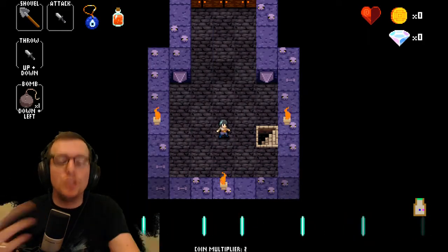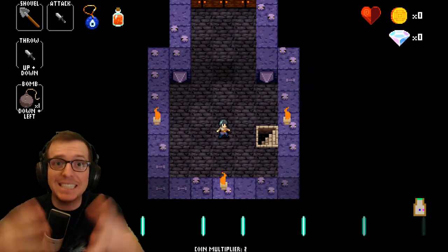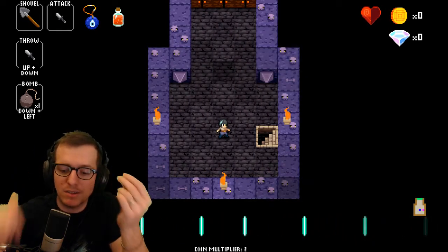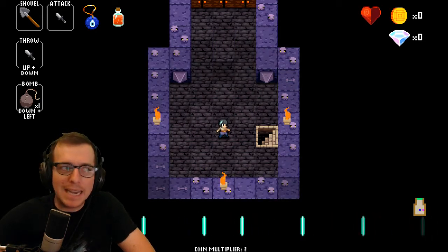Alright, I'll do it. This is the Aria golden loop fight — it's the final boss. It's a bit of a spoiler, but if you haven't gotten here yet, I'm sorry. It's been out for two years, so whatever. The way this fight works is it's actually really complicated.